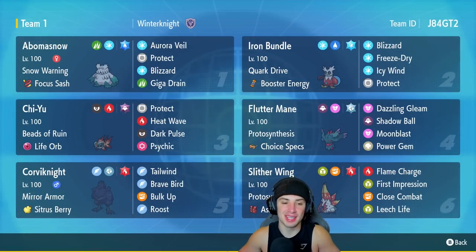I'm feeling good about today's team. Ladies and gentlemen, we are here bringing you a Life Orb Chi-Yu team, also with some Snow Pokemon and two off-meta Pokemon, Corviknight and Slither Wing. This should be a fun one. Hopefully we can grab ourselves a winning record or even a perfect record in today's video.